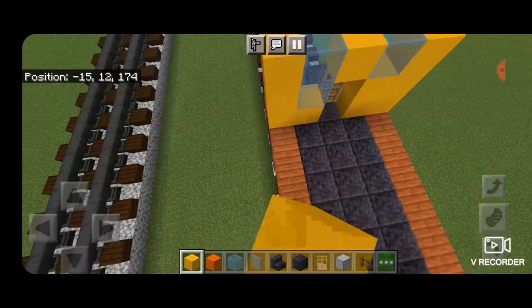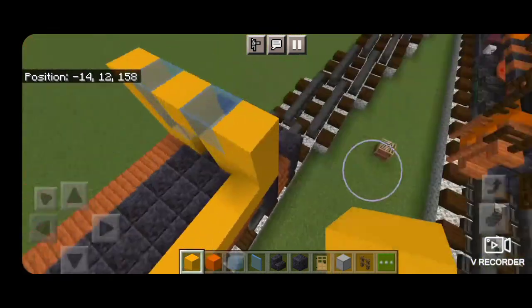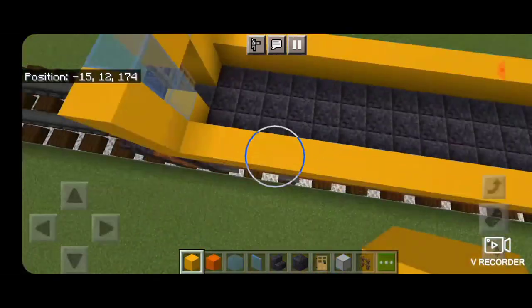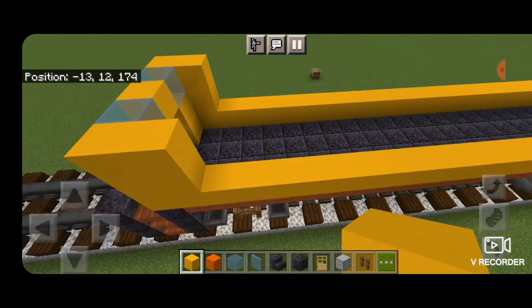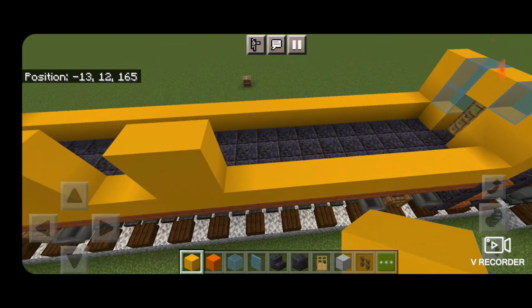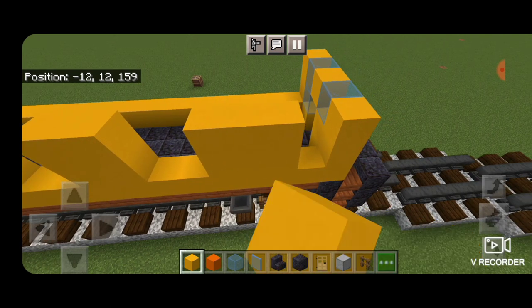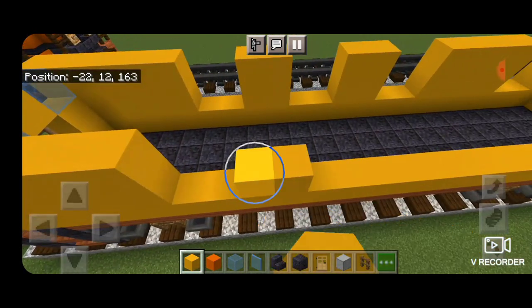Swing out to the side and do a single layer of yellow concrete on the outside edge going end to end; do the same thing on the other side. Starting from the end, put a column of two yellow concrete on each side, skip two blocks and make a two-by-four of yellow concrete, skip two and do a two-by-two, skip another two and a two-by-two again, then fill in down to the end with yellow concrete. Copy the yellow concrete pattern over to the other side directly.